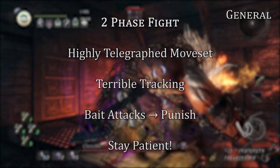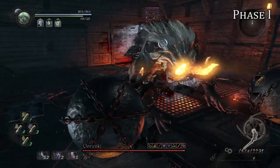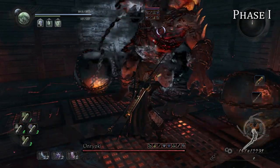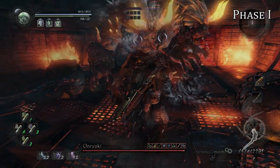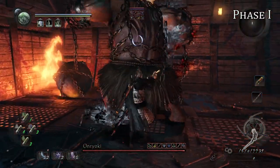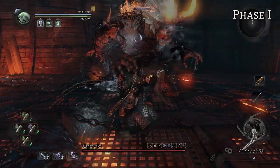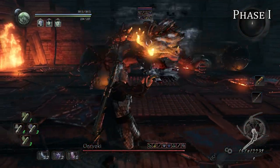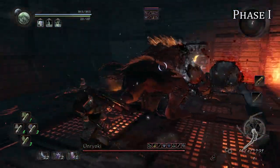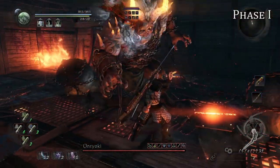On to phase one. The first move involves him slamming down one of his balls. The second move involves him slamming one after the other. The next one involves him slamming both. These three moves are easy to read and can be punished pretty easily. He counters with a backhand sweep. He can also do a full 360 sweep — dodge through the chains, or to be safe just back off. Last is a single ball slam into 360 sweep.